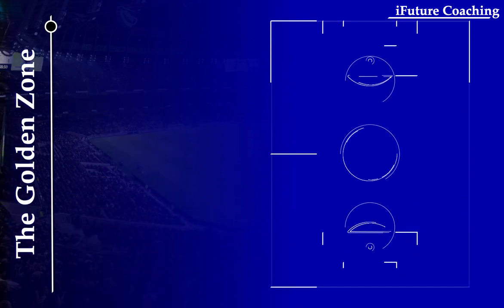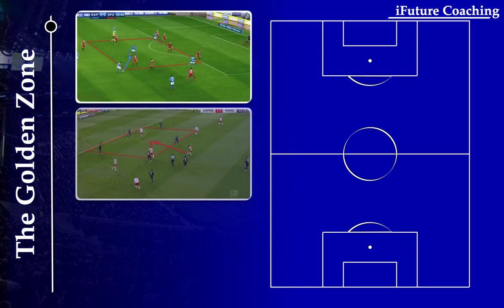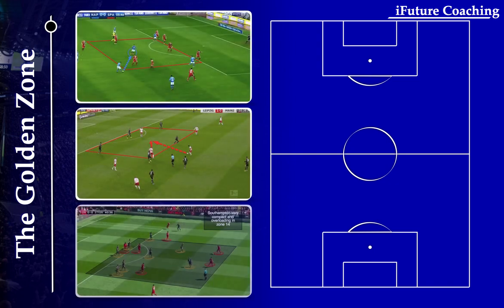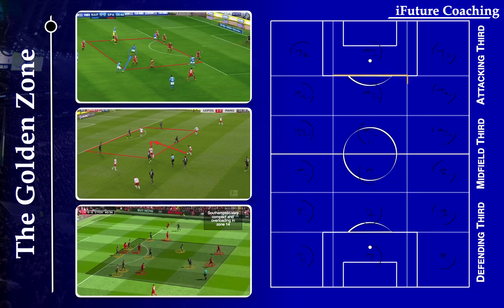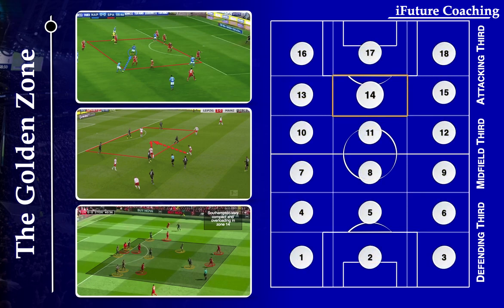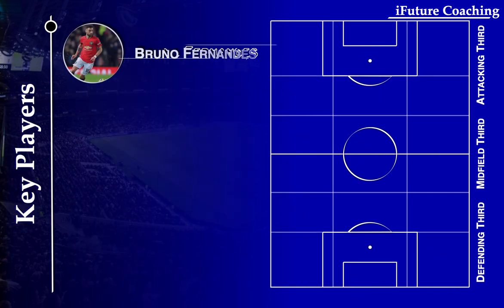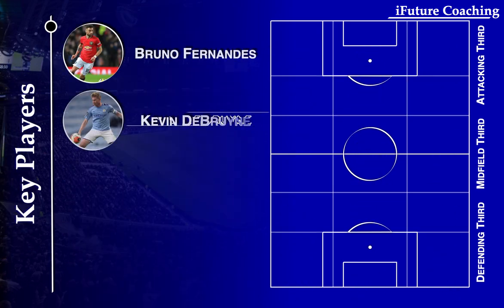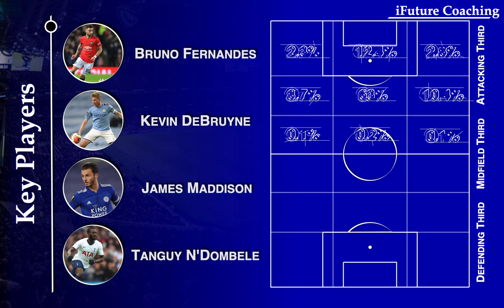The area we are referring to is Zone 14, which has also been referred to as the Golden Square. If a team can dominate effectively in this area, their chances of winning go up by up to 81.3%. As you can see from the diagram, Zone 14 is found just on the edge of the penalty area, 18 to 20 yards from goal. This is commonly where you'd find the second striker occupying space. This is where you'd often see the likes of Bruno Fernandes, Kevin De Bruyne, James Maddison and Ndombele become extremely dangerous when in these areas.